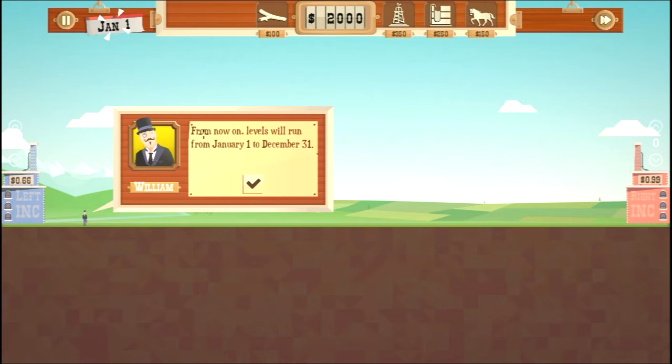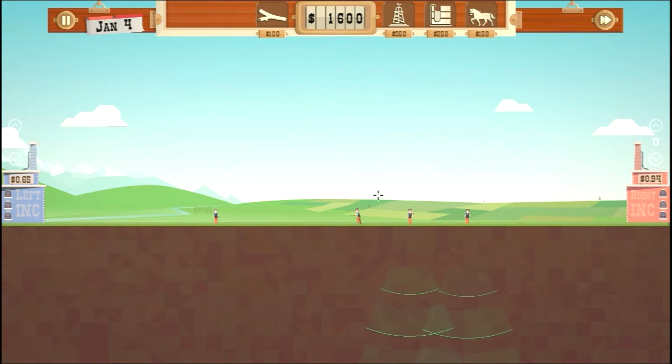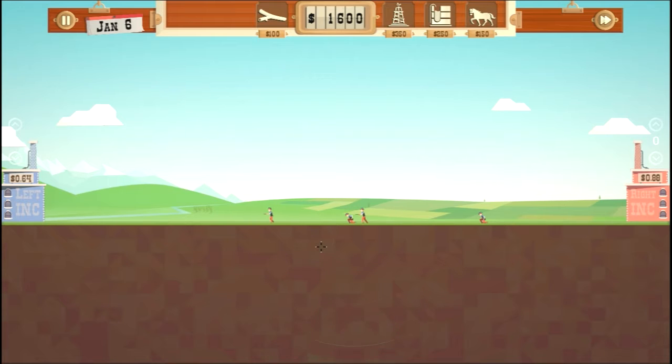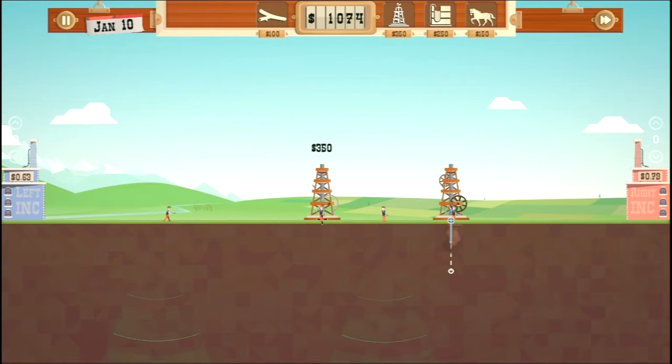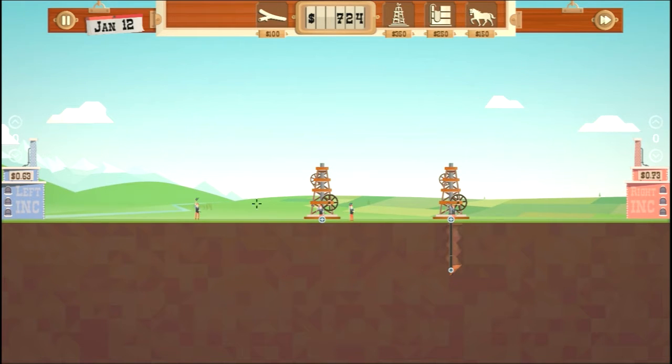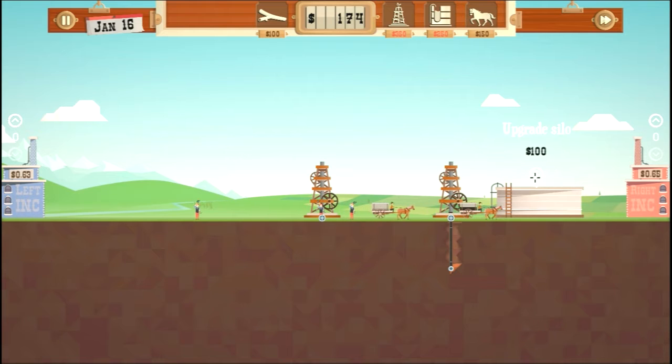Okay, these last for a full year from January 1st to December 31st — that's amazing. We're gonna hire four dowsers and then wait for them to find oil. We got a speed upgrade last episode and also a depth upgrade so we can reach deeper oil pockets. I'm gonna get a few wagons, buy a silo, and dig down a bit.